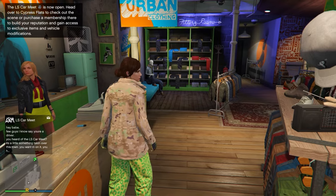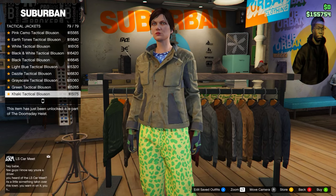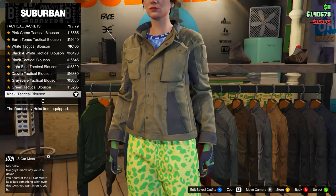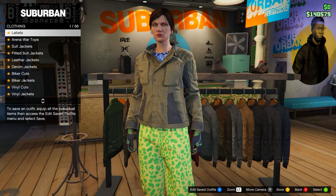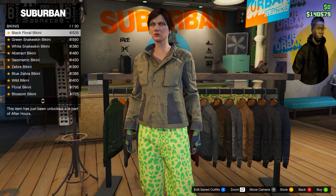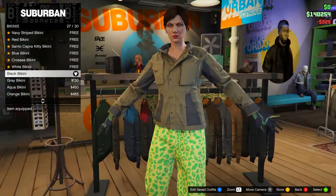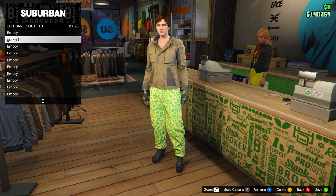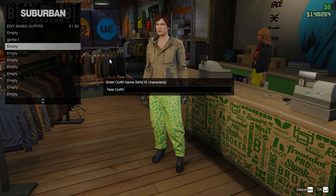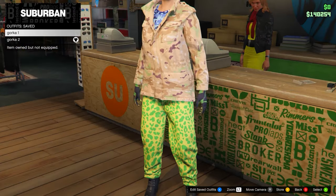From here, go to tops again. This time head down to Tactical Jackets and equip the Car Key Tactical at the bottom, number 79. After equipping that, head down to Bikinis and select the Black Bikini. Once you have this, save it to slot number 3 — underneath the other outfit. Name it whatever you want. Make sure both outfits match.